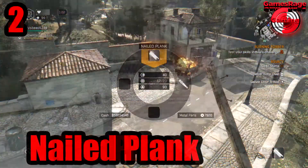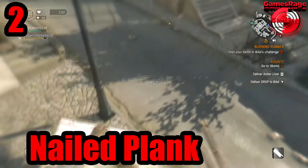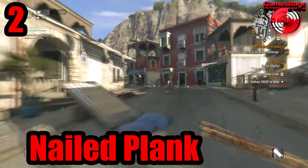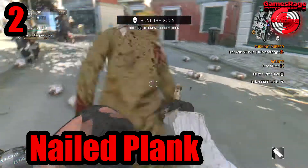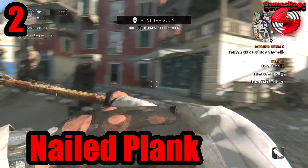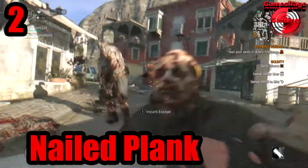At number two we have the Nail Plank, and I still see a lot of people with these kinds of weapons — I don't really see why. This weapon specifically does 40 damage and has no repairs, so once you've used it it's completely destroyed and you just have to drop it.